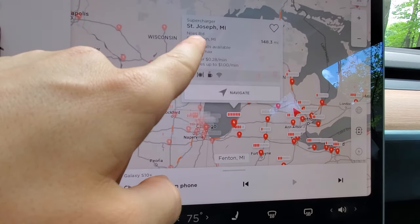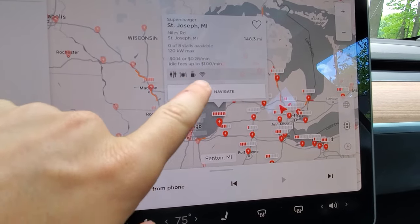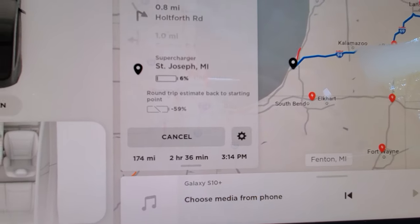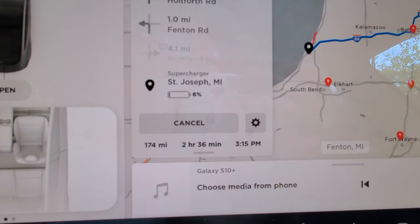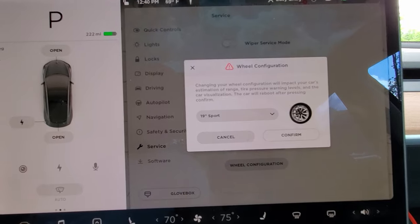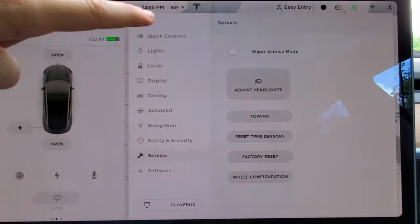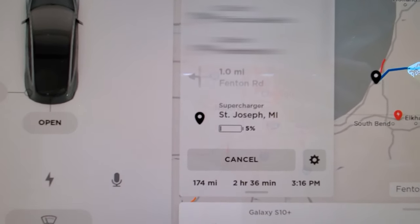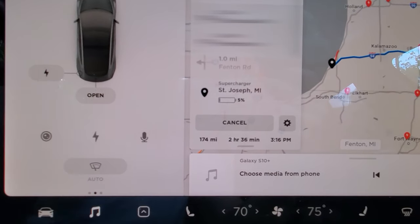So right here, if we navigate — we're going to go to the St. Joseph, Michigan Supercharger. It is 148 miles away. So let's navigate there, and it says we're going to arrive with 6%. It knows I have the 18-inch wheels. Let's change tires and see what it says then. So we switched over to the 19-inch tires, the computer has reset, and if we go look at our directions, now it says we're going to only arrive with 5%. So that's pretty cool — it knows that we'll have less energy because the bigger tires are less efficient.